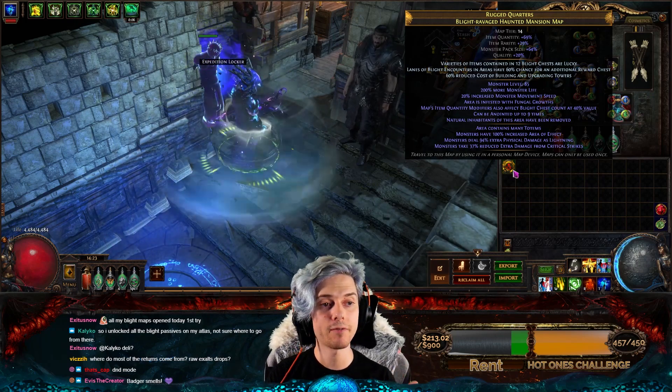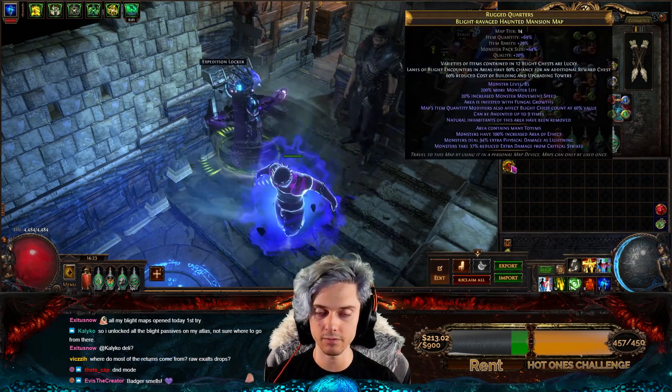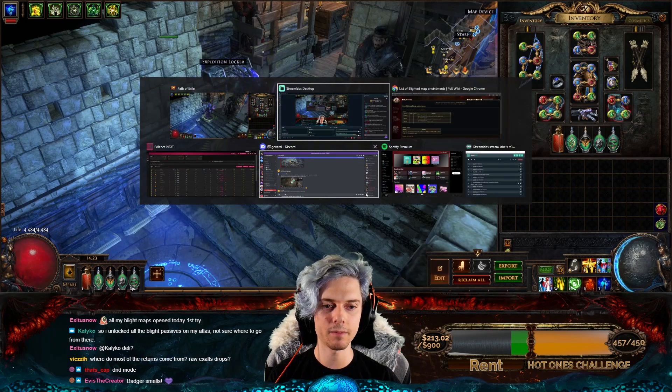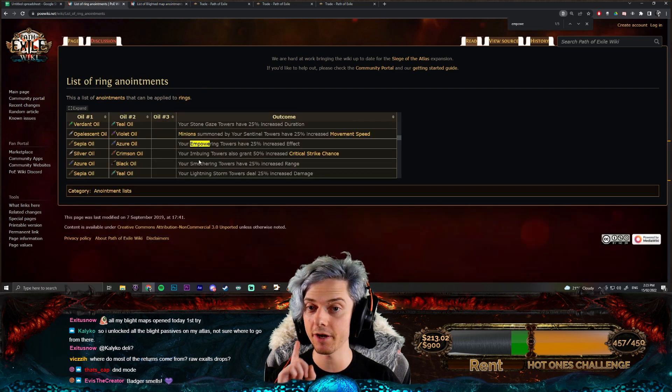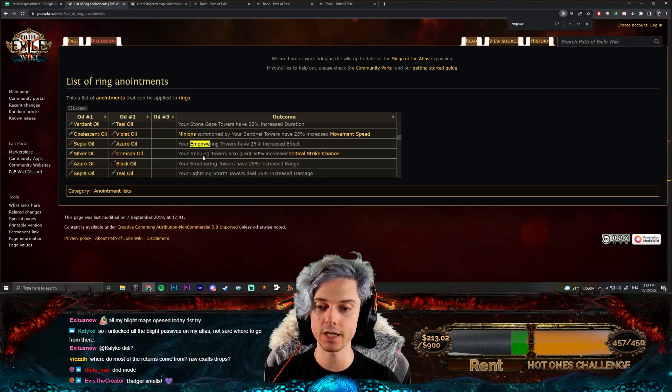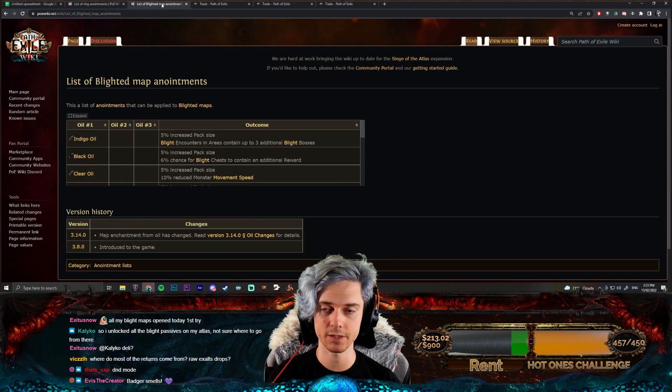For those who don't know, you can use oils on Blight maps to anoint them and give them rewards. I'll include links below to the Blighted map anointments and also ring anointments, which are very important. Ring anointments are going to be really, really strong and that's what you'll be using especially in Blight Ravaged maps.